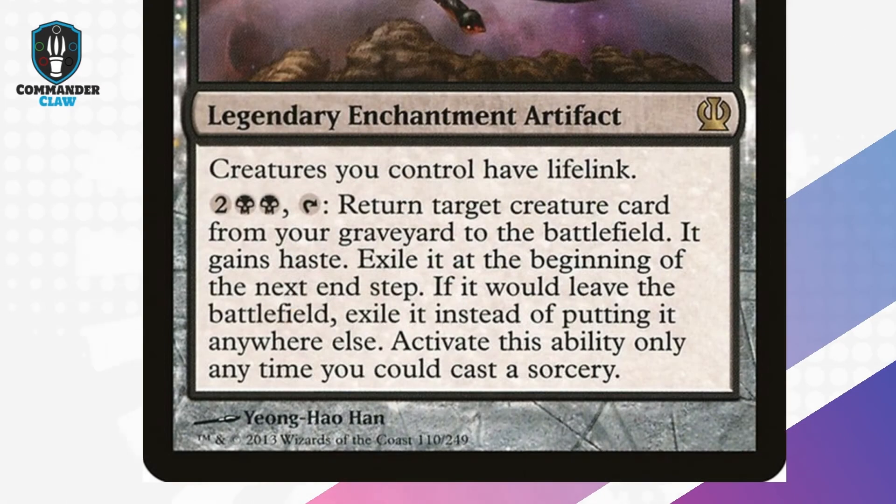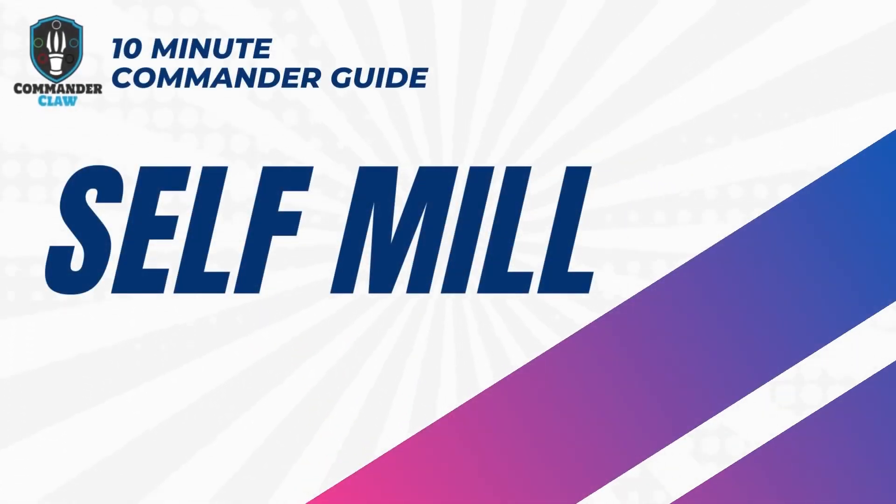Finally, we have Whip of Erebos: a must-have free reanimate effect. Just know that if you sac your creature to Zeatora and use Whip of Erebos to bring the creature back to the battlefield, you will have to exile the creature because Erebos says if it would leave the battlefield, exile it instead of putting it anywhere else.